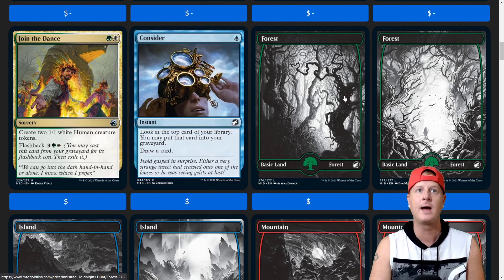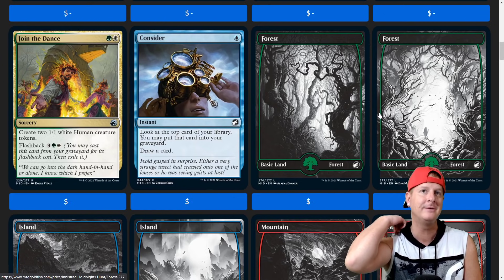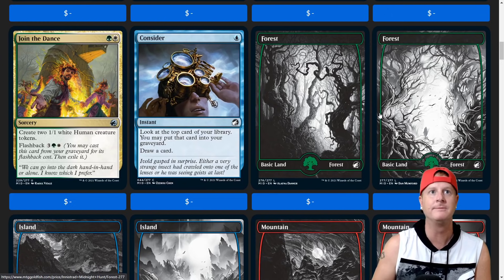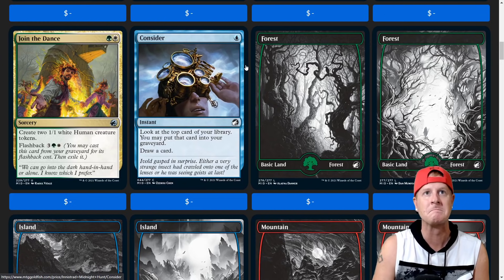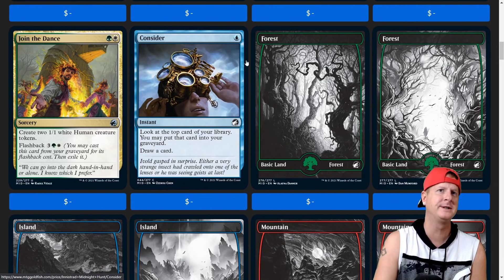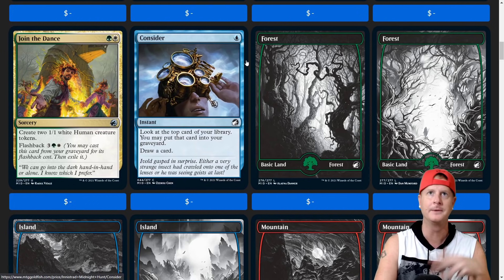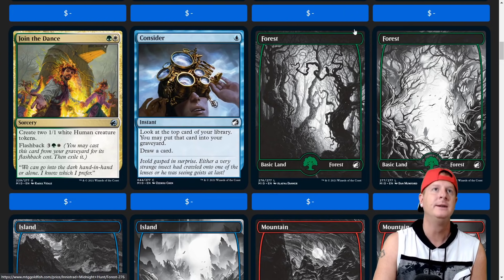Consider is a common: look at the top card of your library, you may put that card into your graveyard, draw a card. It's like scry 1 and draw a card — kind of like an Opt, very similar. The difference is you can either draw that card or put it into your graveyard instead of back on your library.